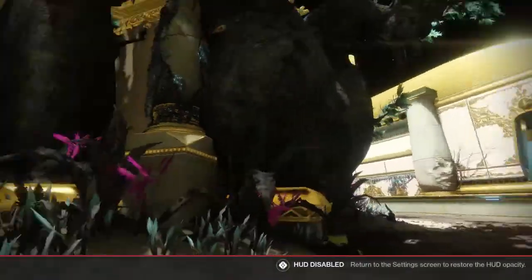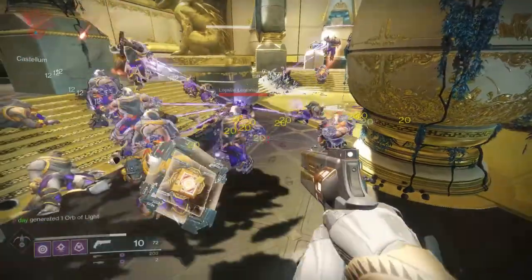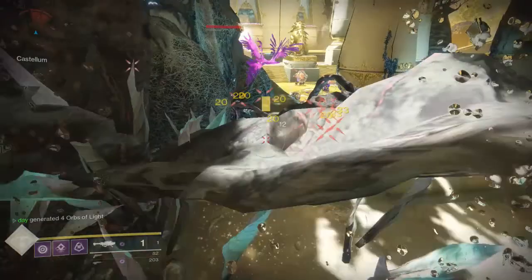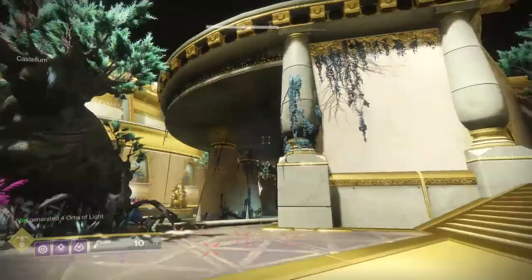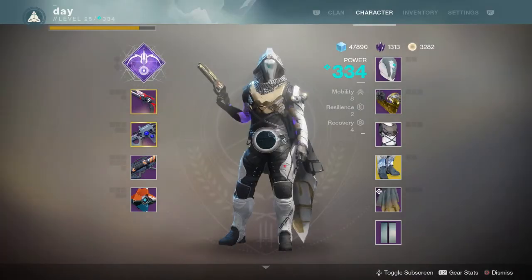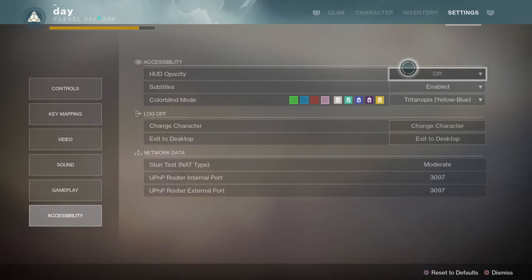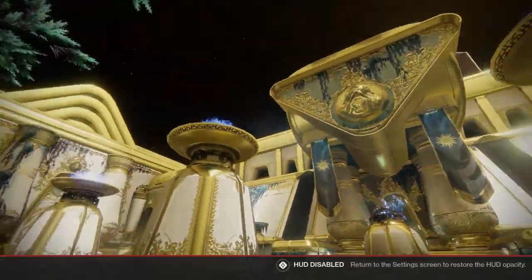Basically, once you shoot your Tether and you see your weapon pop up — for this case I used the Curtain Call — once you see it pop up, you have about a half second to 0.6 second window to wait. After that window, you switch to another gun, and that gun will most likely be invisible. I have done it with the Wardcliff before. The timing varies a little bit depending on the handling on the gun that you have, so just try it out for yourself and see what you can come up with.